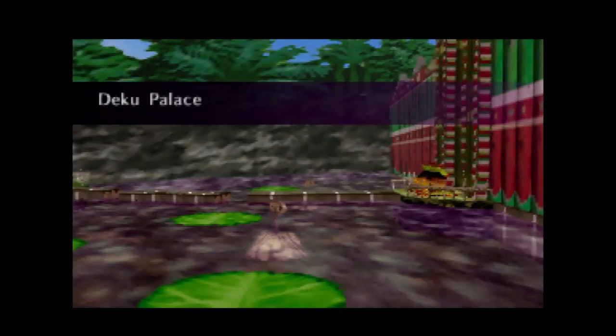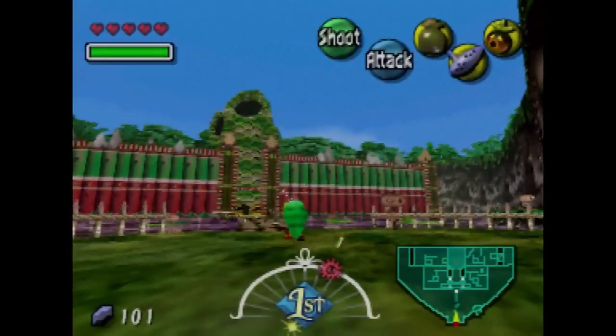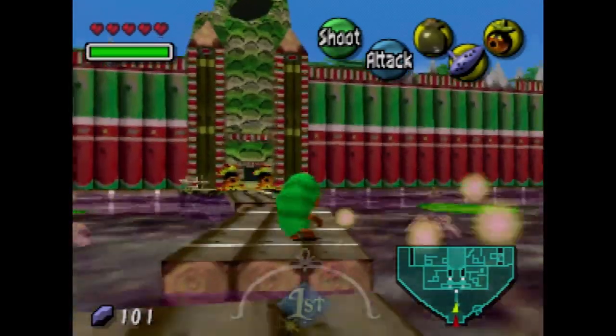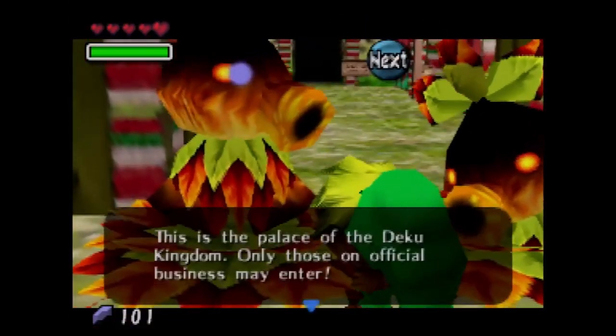In this part of Majora's Mask I'm gonna tell you how to beat the Deku Palace. There are two Deku guards here — we can only get past them as Deku Link.